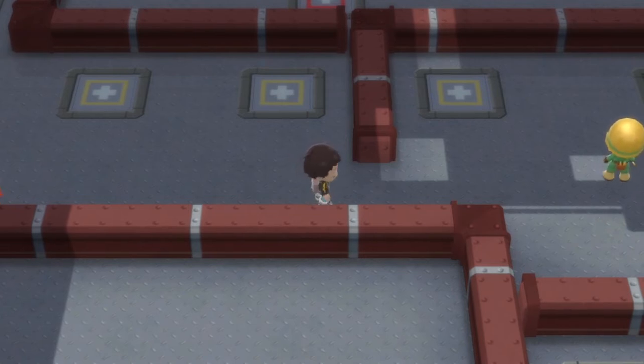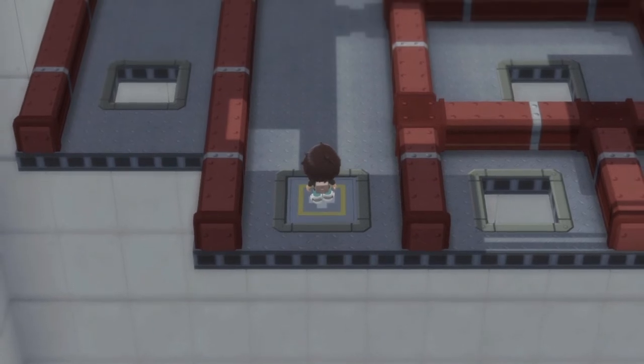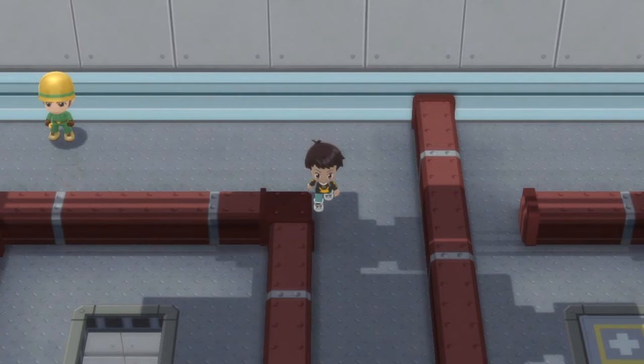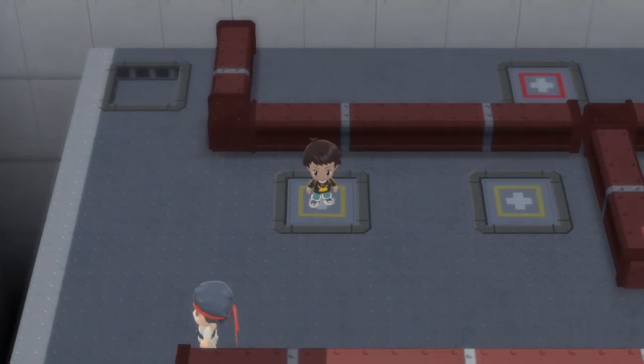How it works is basically that these plus signs on the floor are like elevator lifts. You step on one and it sends you up to a specific floor, and a lot of the times it sends you to dead ends. So I'm going to show you the correct path to send you directly to the gym leader.